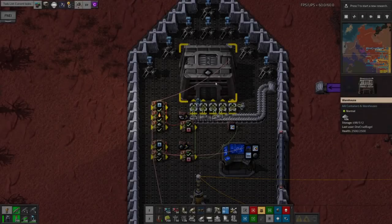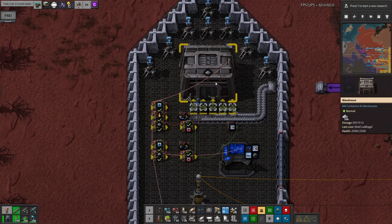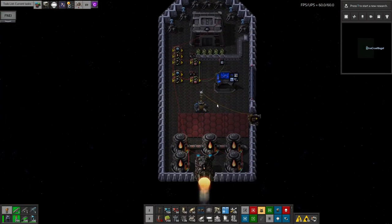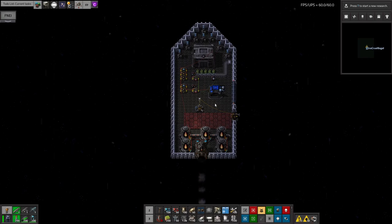Our ship will now happily fly back and forth between the various destinations, including taking off automatically. However, it won't yet land automatically. There's one more piece of the puzzle that needs to be fitted.